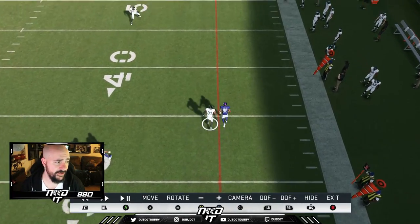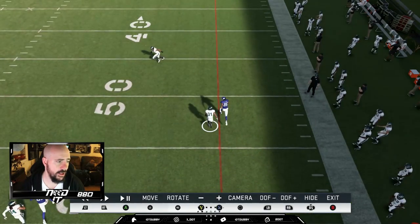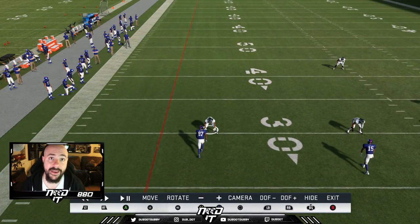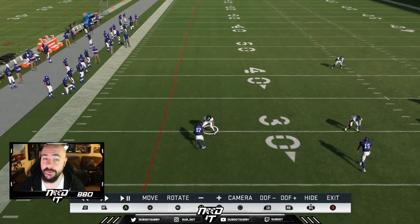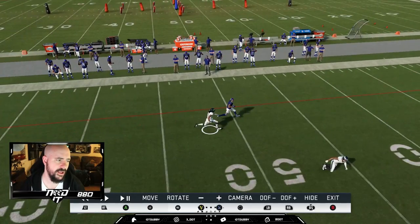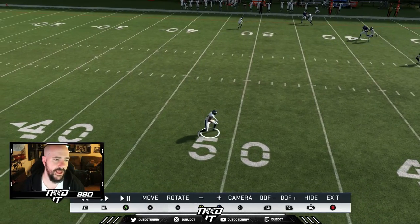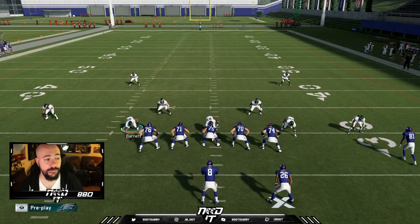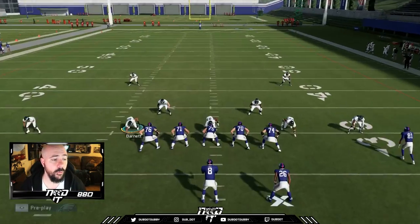Obviously Jalen Mills isn't the fastest - he gets beat with a good pass over the top - but that's why we have our safety there to stop that. Ronald Darby, who's actually a fast corner, gets absolutely smoked. The press is really good - it slows down receivers at the line - but once they get off the press, most wide receivers have an advantage. That's a touchdown in this game if there's no safety, but we have Rodney McLeod to stop it.